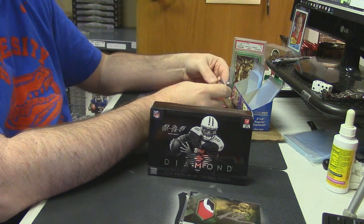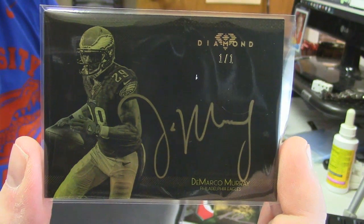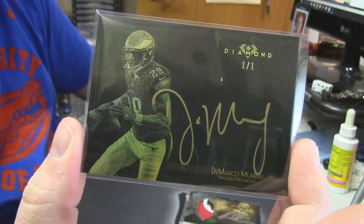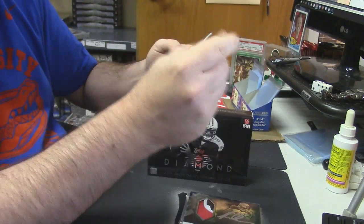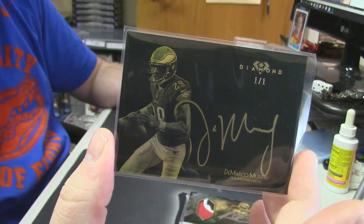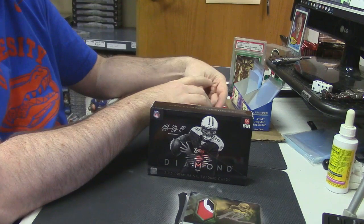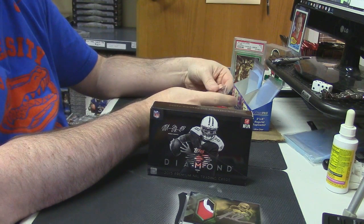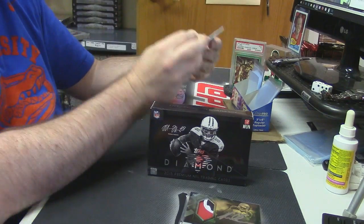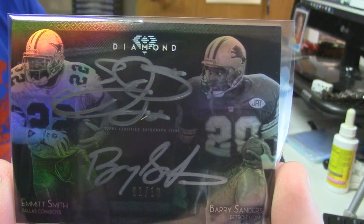Just because of who it is — Philadelphia Eagles, eBay one of one and real one of one gold auto for DeMarco Murray. Two one-of-one autos out of this. That white spot was just a little paper on the actual sleeve, not on the card. There's still one more — this may even look familiar to some of you. eBay one of one, one out of ten, dual auto: Emmett Smith and Barry Sanders.